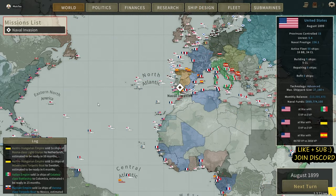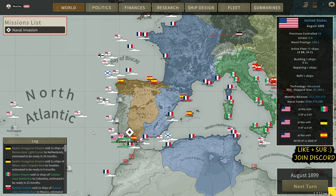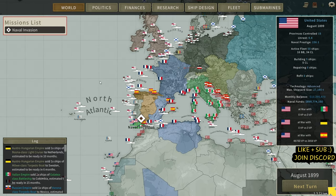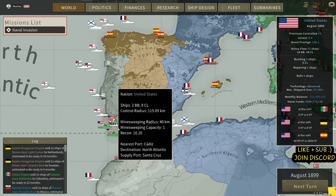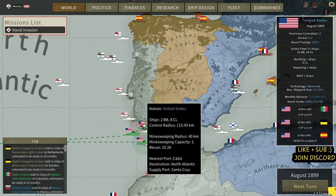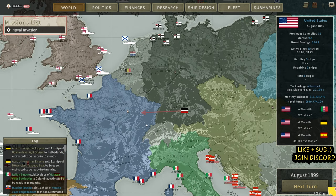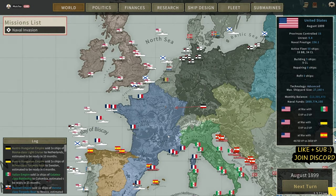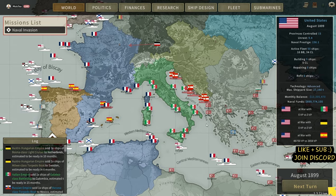Welcome back everybody to Ultimate Admiral Dreadnoughts, where we're looking at being at war with three different countries at the same time. This is a Moist Tea Gaming video — if you haven't already, click that subscribe button because there's plenty more to come. We've just done a successful invasion of the Western Sahara and the Canary Islands. Now we're having a dabble at doing an invasion of the Spanish mainland. We're at war with Italy, Austria-Hungary and Spain.